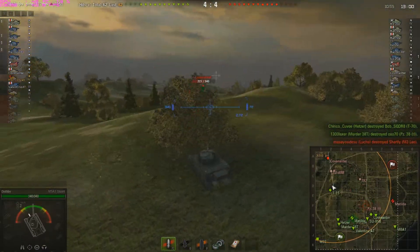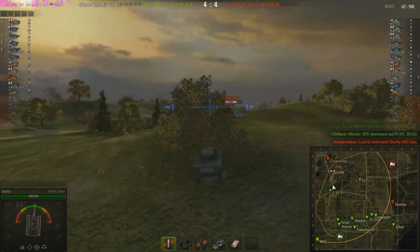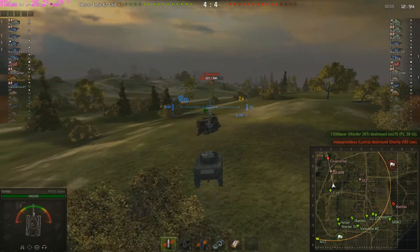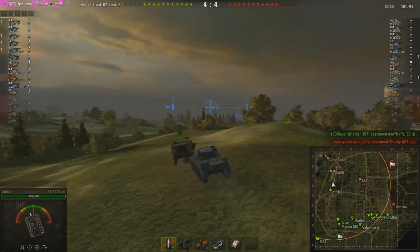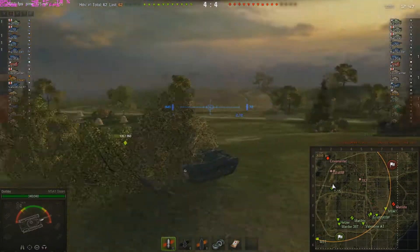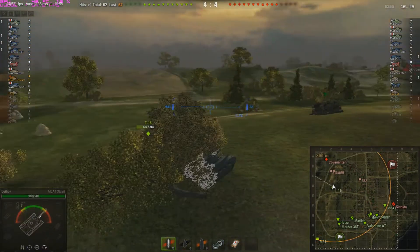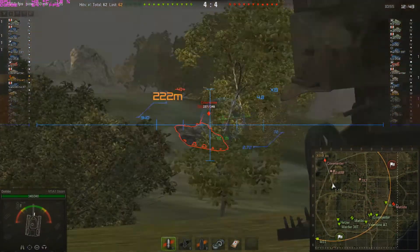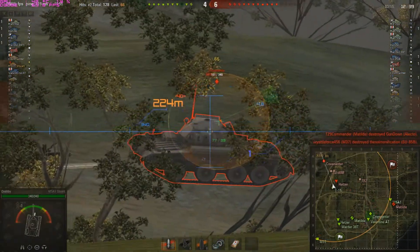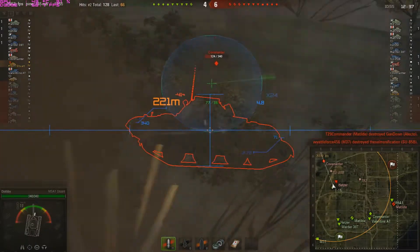I have to readjust my position so he doesn't get a shot at me, because I'm fairly certain he was looking at me. That pom-pom he gets isn't the most accurate, but it does pack a punch against other lights - the Covenanter is the anti-light tank. I'm glad I'm done with that thing. It was a love-hate relationship. Now I'm on the Crusader, which is a hate-hate relationship - sue me.